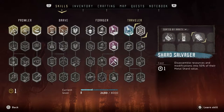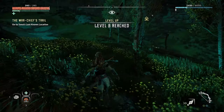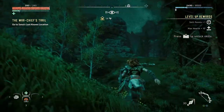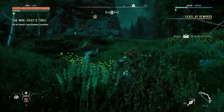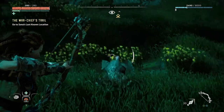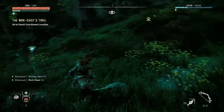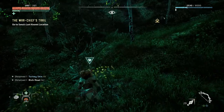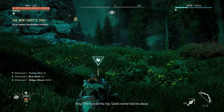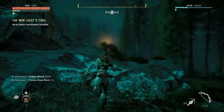I might as well get this, and then I'll start disassembling stuff too. The crafting is extremely important in this game, I noticed. Hey, it's a turkey! Turkey meat - nice. This must be the rise Sona's runner told me about. I really like the bow in this game.